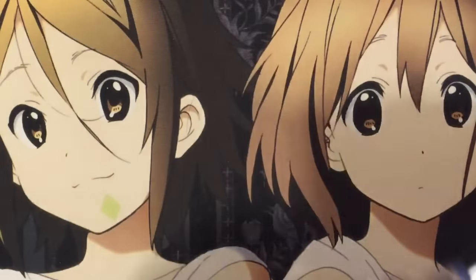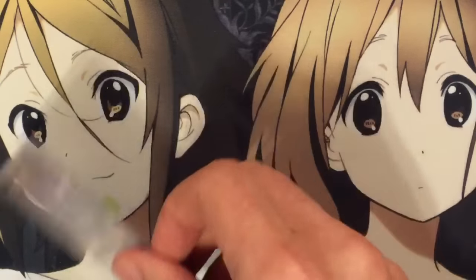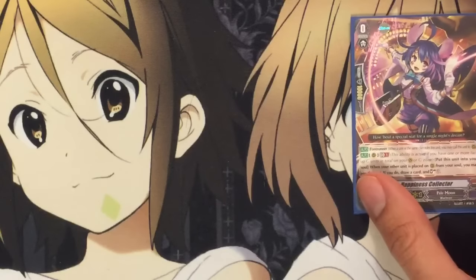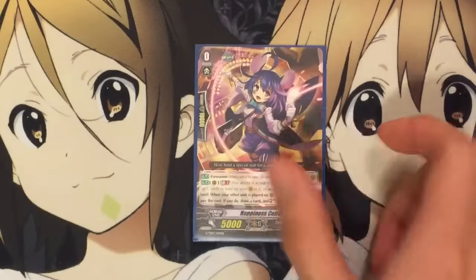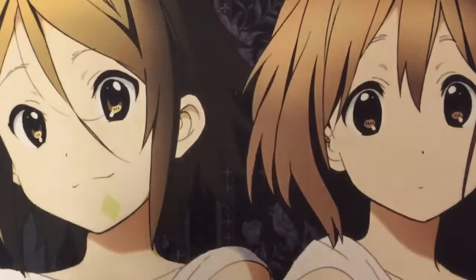For grade zeros, I run one Happiness Collector — she's great for draw power. Put her into the soul; when a unit is called from your soul to the field, you can draw a card and then soul charge one. So she builds up the soul and provides draw power, and you can keep calling her out with other effects to keep abusing that draw power.